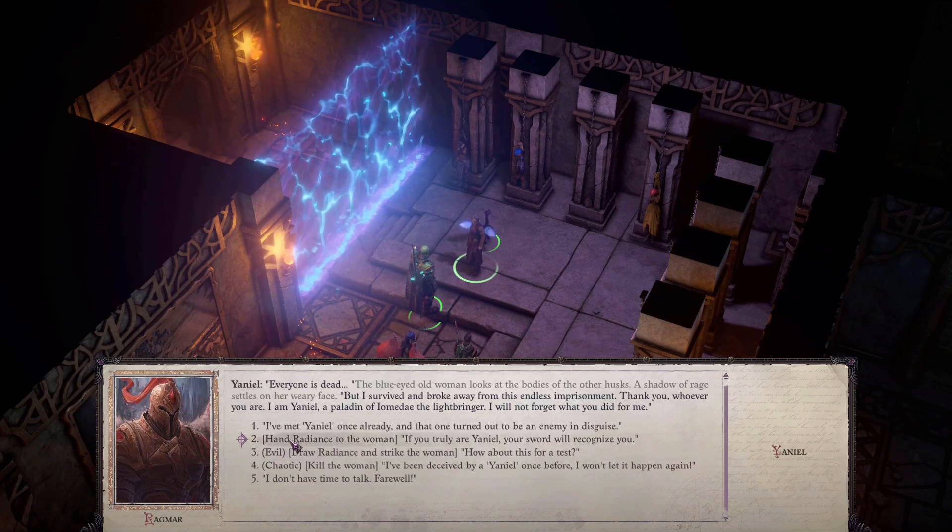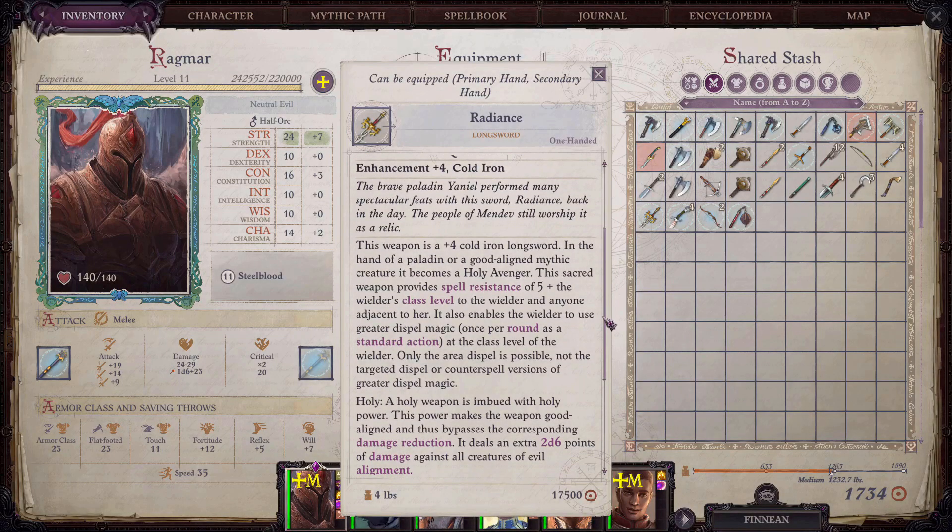Now I'm going to show you what the two different versions are. This is the holy version of Radiance. It's a plus four cold iron longsword. In the hand of a paladin or a good aligned mythic creature, it becomes a holy avenger. This sacred weapon provides spell resistance of five plus the wielder's class level to the wielder and anyone adjacent to the wielder. It also enables the wielder to use greater dispel magic at the class level of the wielder — only the area dispel is possible, not the targeted dispel or counterspell versions. Holy: a weapon imbued with holy power, making it good aligned and thus bypassing the corresponding damage reduction. It deals an extra 2d6 points of damage against all creatures of the evil alignment.